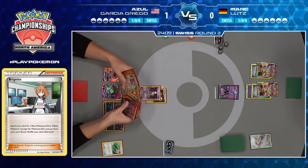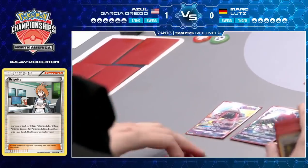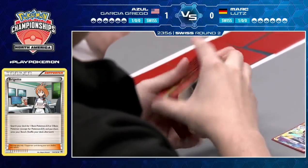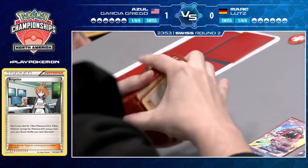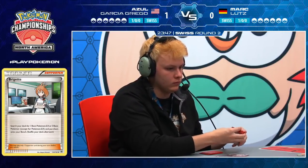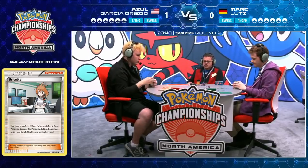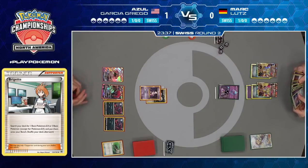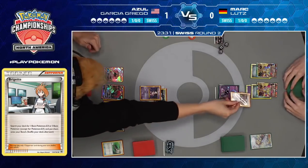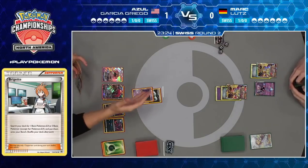Not quite the quad stage ones he had in the first game, but still pretty good. Azul will probably be able to Riot Beat for at least 100 damage — that's really all you're going for when your opponent's Pokemon has 190 HP. 100 sets you up for a knockout on the next turn. It's a solid start for Azul — not quite as powerful as the previous game, but if you look at Mark's side of the board, it's significantly weaker than his previous setup. At this point, he was already able to attack in game one and simply chose not to.